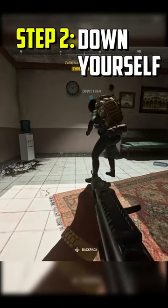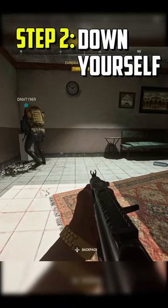Step two: the person with the large backpack and the medium backpack stowed needs to cook a frag on the skillet, then go down and bleed out completely.